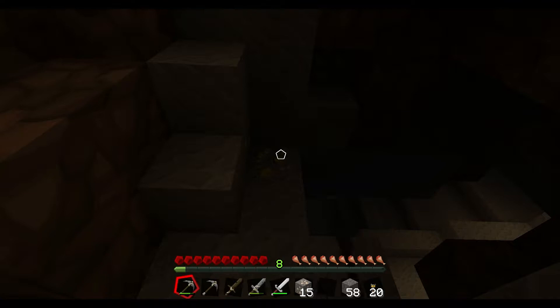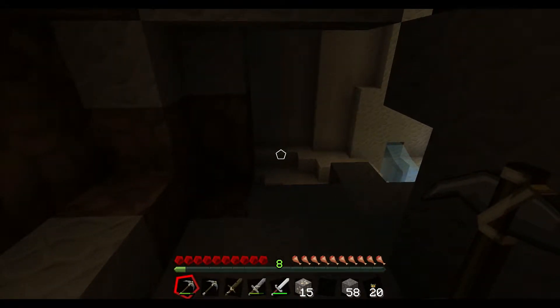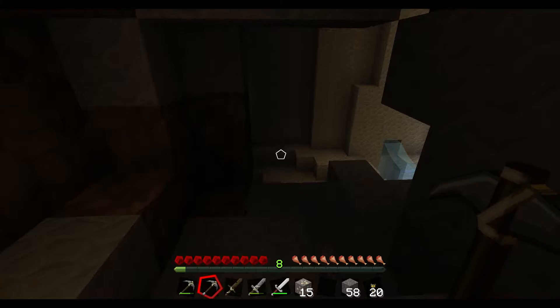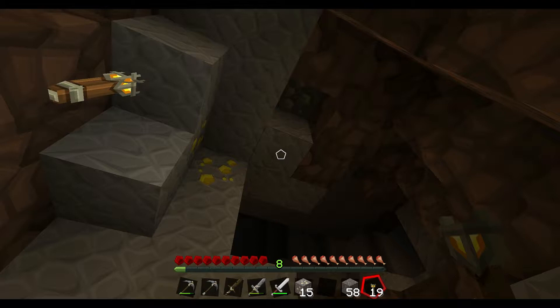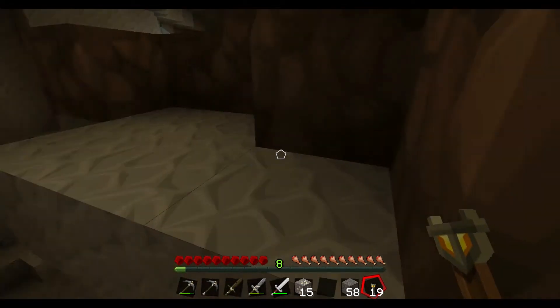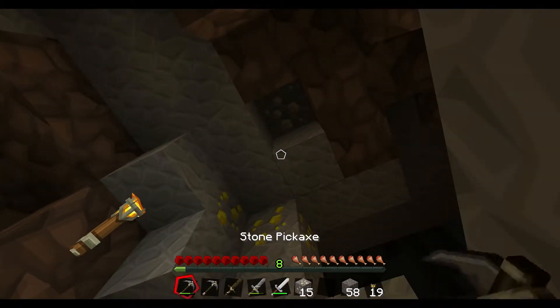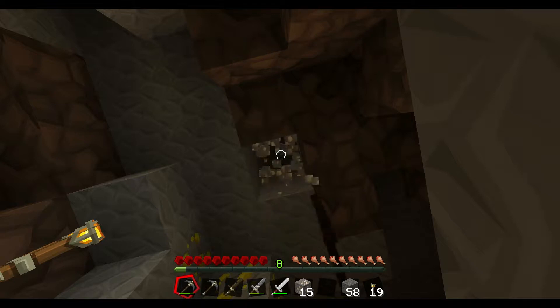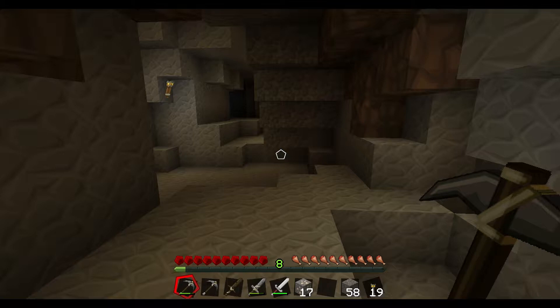Here I found some iron, and then I realized what I thought was iron — because the light was low — is actually gold, and the stone axe wasn't doing anything to it. I need to come back once I've had a chance to smelt the iron I've been collecting — I already have 15 blocks of it. Then I put some light up and realized yes, that's gold, never mind. Let's go ahead and get a little bit more of that iron. Up to 17 now.